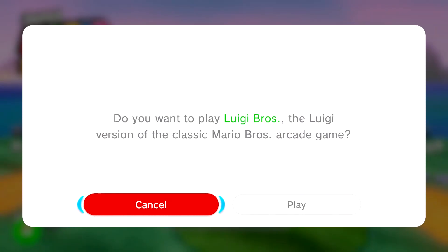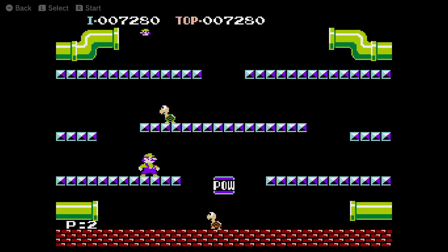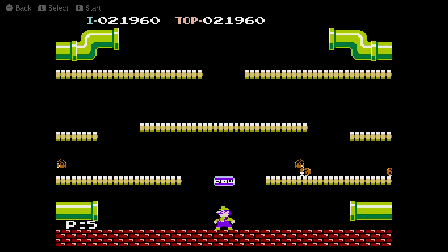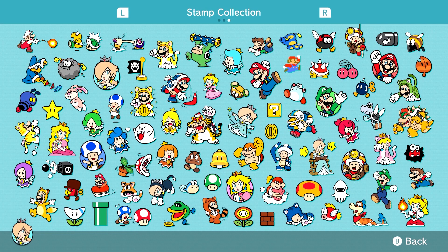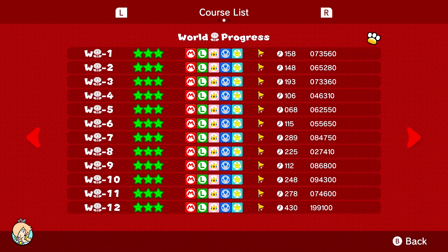Well, except for Luigi Bros. This game was originally released in 2013, and that was the year of Luigi, so Nintendo released this Luigi-fied version of the arcade Mario Bros game, and the main difference is that instead of playing as Mario, you play as Luigi. But that certainly doesn't lessen the fact that this little arcade game can be a fun time waster, and I'm glad that it was included with every copy of Super Mario 3D World. But okay, aside from that, that's it — that's everything there is to complete or do in Super Mario 3D World.